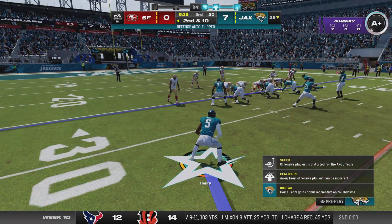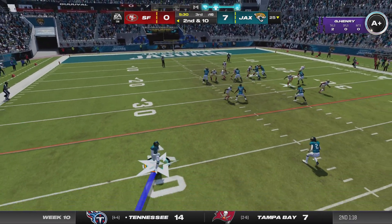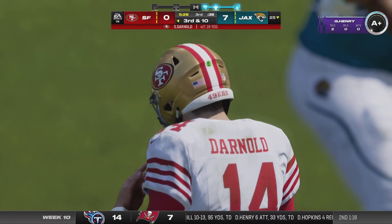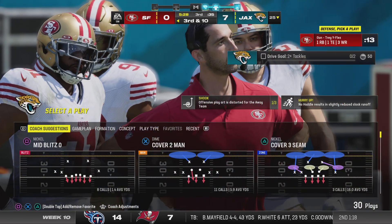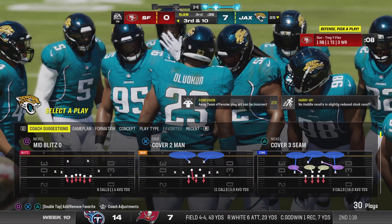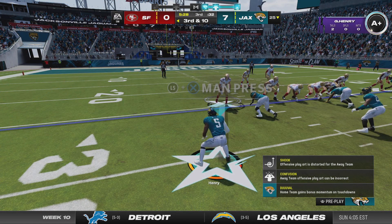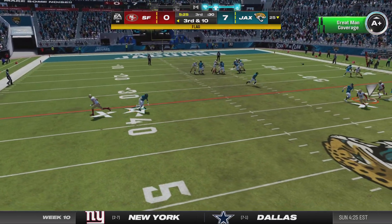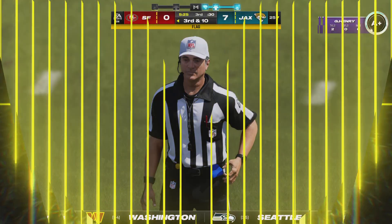They had the run for no gain; now they'll try again from the 25 on second and 10. Darnold throws but it's off-target and incomplete. The story of this game continues to be the defenses — the offenses are finding it difficult to establish any rhythm whatsoever. Both of these defensive coordinators are stepping ahead of their offensive counterparts. He's taken down but does have first down yardage.